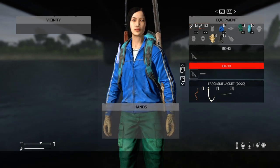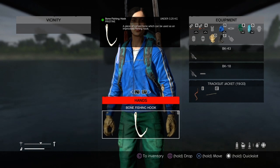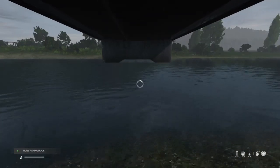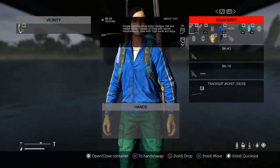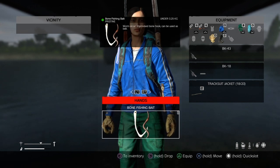Now what you want to do is to put the worm on the hook as bait. So put either the hook or the worm into your hand, combine the two by pressing circle, and then press and hold R2 to combine the two. Here we go — it's on the ground too, so pick that up. As you can see, the worm is now on the hook.